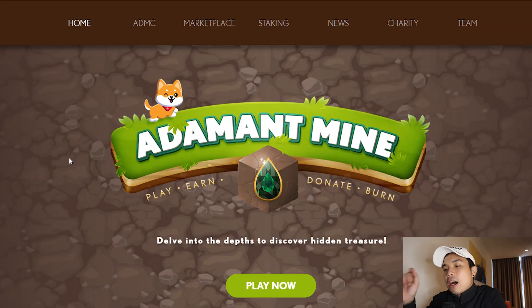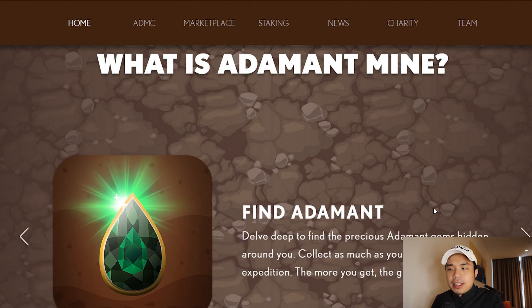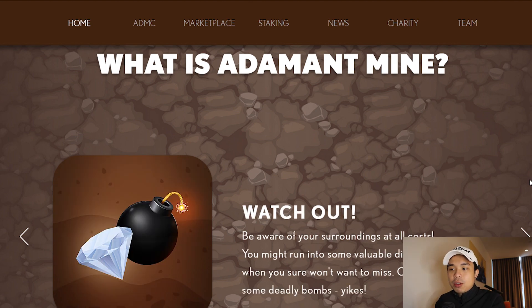I'm going to play the game and you can watch me. I have a bit of this token. It's called Adamant Mine. Delve into the depths to discover hidden treasure. Let me introduce you to everything on the website. This is a brief explanation of it — you dig with your beloved Shiba and your goal is to find the Adamant. Adamant is a sort of gem, and the challenging part is there are going to be bombs here and there, so you have to avoid them.